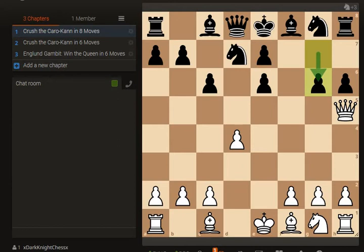And once g6 is played, all we do is simply take the pawn and deliver a devastating checkmate and win the game. We crushed the Caro-Kann in only 8 moves — but can we do it faster? Yes we can. Let's take a quick look at how we can crush the Caro-Kann in only 6 moves.